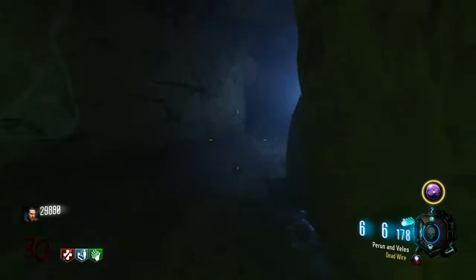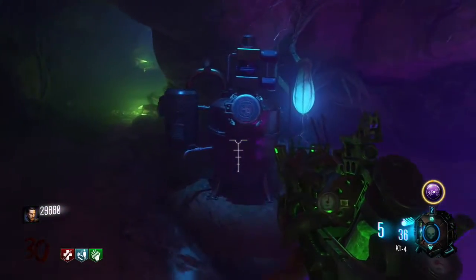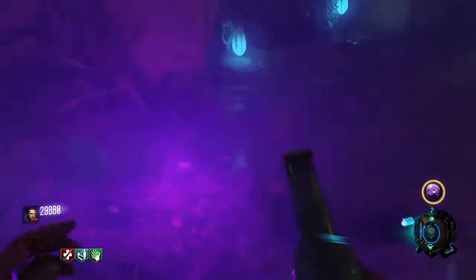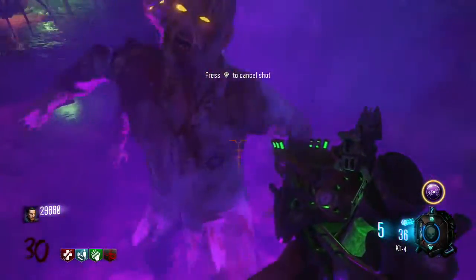And there's gonna be some kind of Widow's Wine machine — not the perk machine, but just a machine. And it's gonna be this purple water. Just go down there, press square and you will be able to drink Widow's Wine for free.